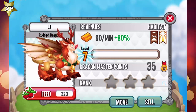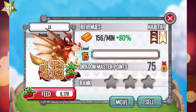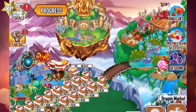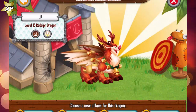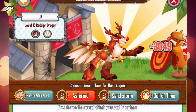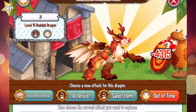Now let's level him up a little bit more to level 15 and see what attacks we can train this dragon with. Let's go to the training center. Okay, we can train this dragon with karate brick break, asteroid attack, sandstorm attack, and out of time attack.